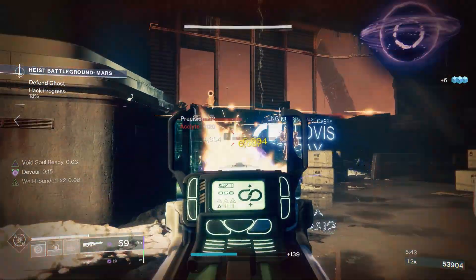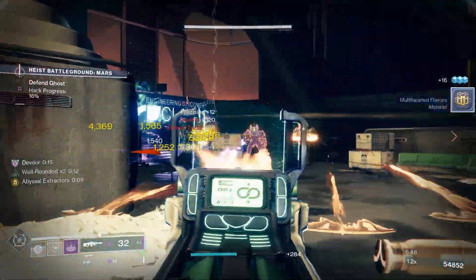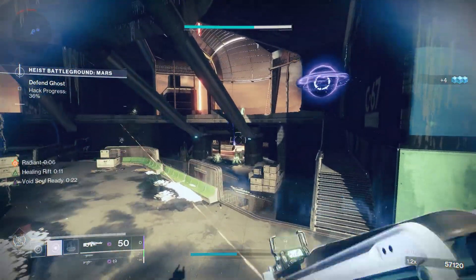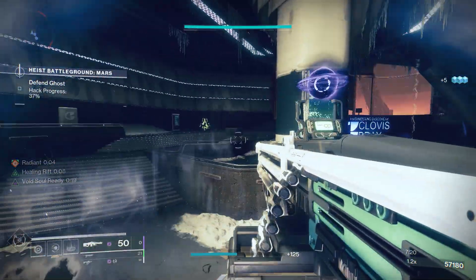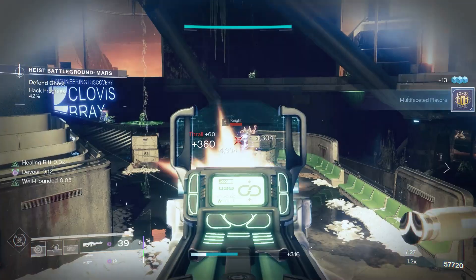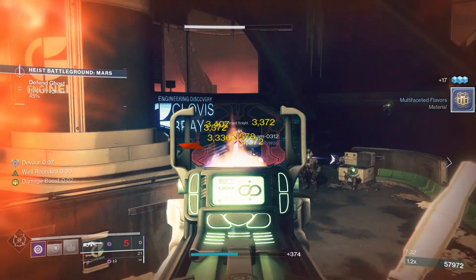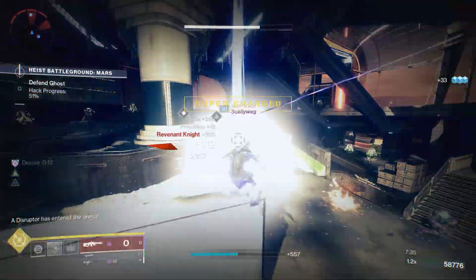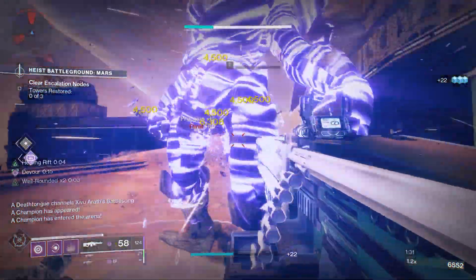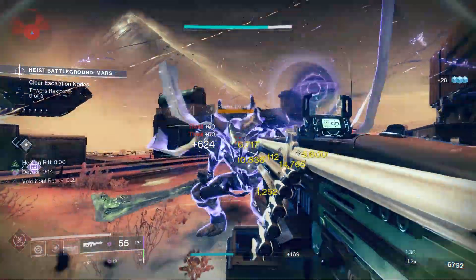Now I've got everything on — Nezarec's Sin, Devour, and the Legacy origin trait on the helmet to enhance Bray Inheritance. It's absolutely crazy how much ability regen you get back. The Bray Inheritance perk: just dealing damage to a single target recharges your grenade, class ability, melee, and your super as well — especially if you run the Nezarec's Sin helmet. All this together really does create a setup which I'll leave a DIM link for in the video description, for an absolute ability regen treat.